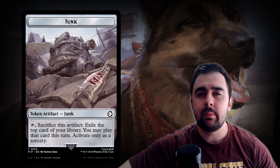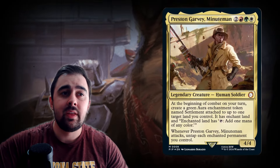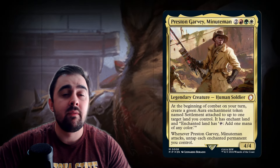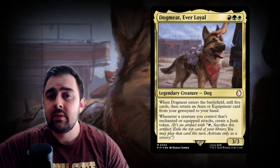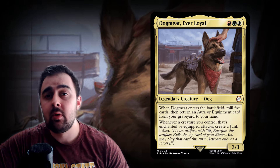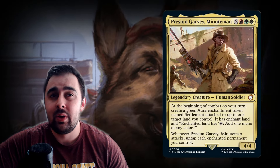Next up we have Preston Garvey Minuteman, another Naya-based commander that focuses on enchantments. At the beginning of combat on your turn, you create a green aura enchantment token named Settlement attached to one target land you control — it has enchant land and the enchanted land taps for any color of mana. Whenever he attacks, you untap each enchanted permanent you control. Both commanders are pretty good, but I would focus on Dogmeat more since the deck has lots of auras and equipment. Preston Garvey is a combo outlet with Aggravated Assault, but Dogmeat is my recommendation.